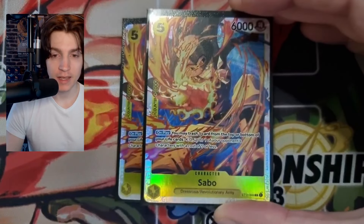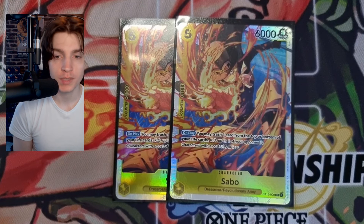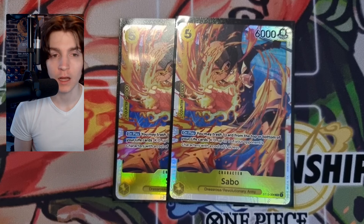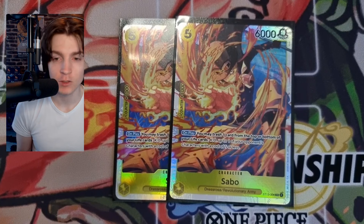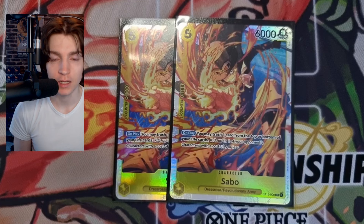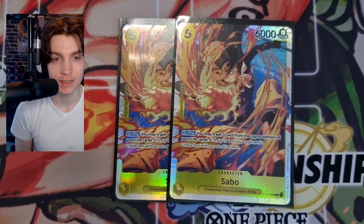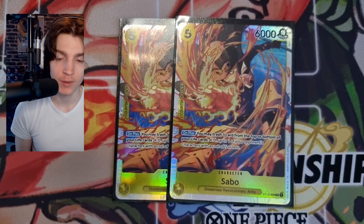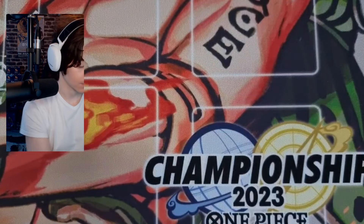We only play two copies of the starter deck Sabo. It's a five-cost, 6k, 1000 counter. On play, you may trash one card from the top of your life area to KO up to one opponent's character with a cost of five or less. It's really good, but be careful how you play it — if it's your last life, don't use it recklessly. I've seen misplays where people go to zero life and their opponent just attacks the leader. Use blocker Sabo instead unless you're safe or have a follow-up — that's why only two copies.